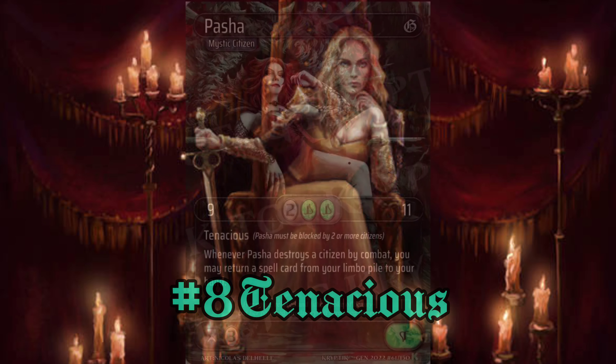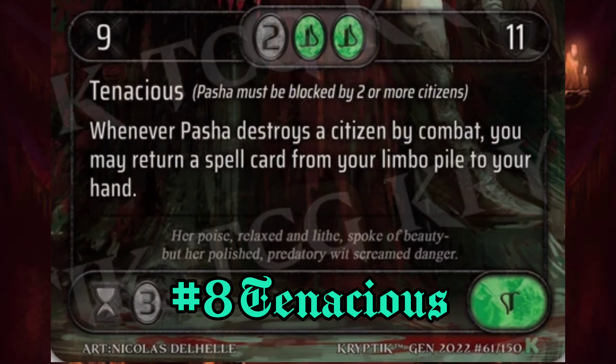Up next we have Tenacious. Tenacious is a Citizen ability where the attacker must be blocked by two or more Citizens. So Tenacious and Sidestep are essentially their forms of evasion.